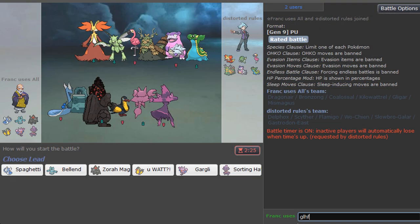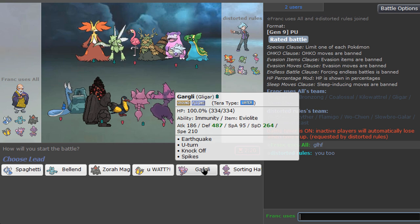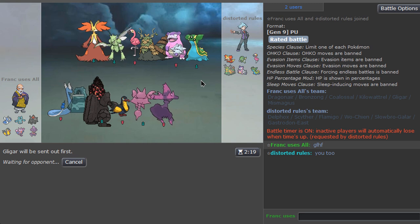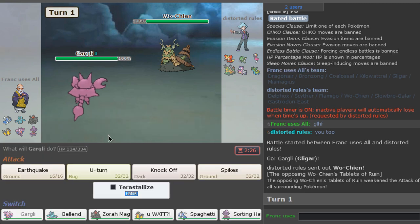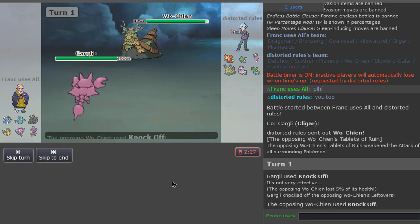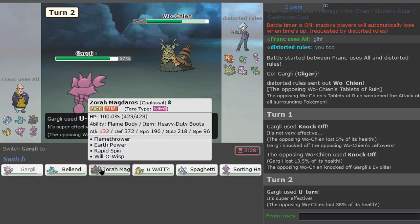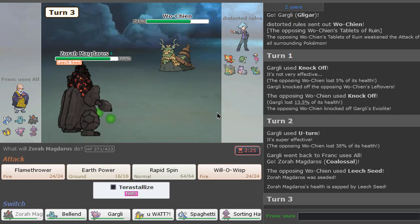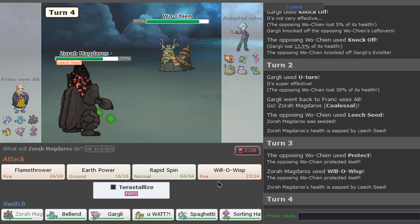How is that a PU team? That's crazy to me. Whatever — it is what it is. Gligar is actually kind of good. Knock Off is really strong. Doggy comes in here — not sure what it has, but we can Knock Off quick. No passive recovery on Leftovers — there we go. He Knock Offs as well. Now we U-Turn for some decent damage, and maybe we can get Rocks if we want to.